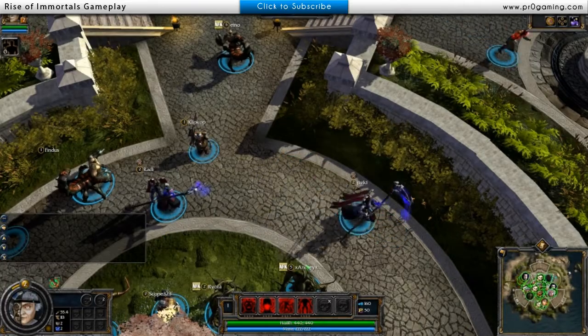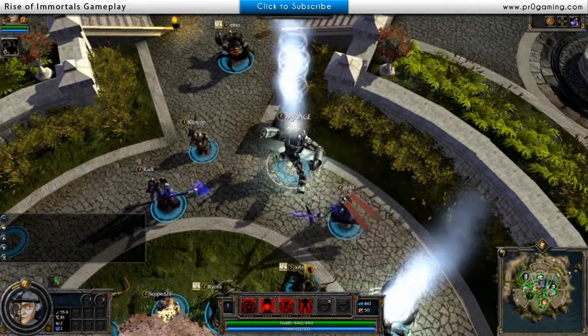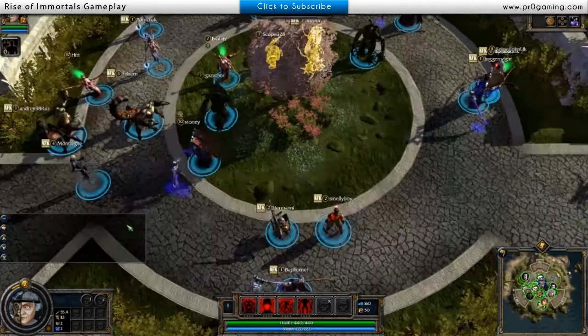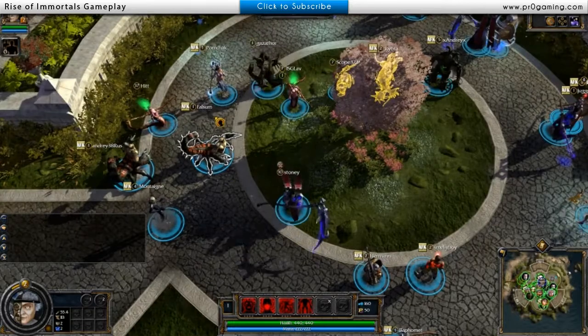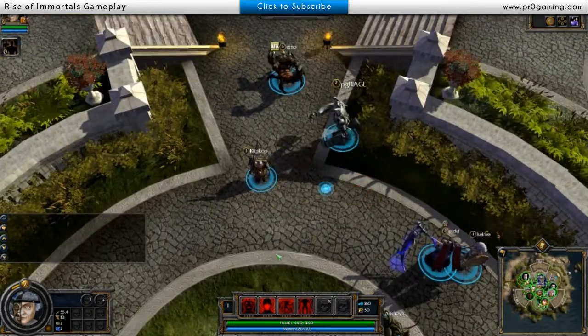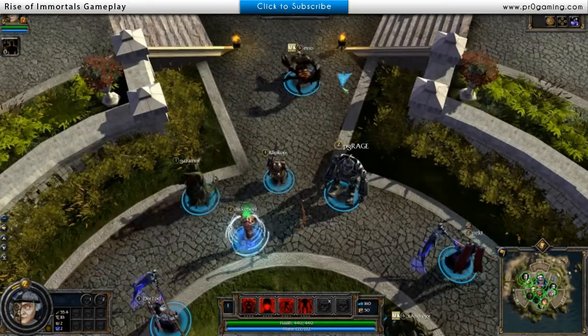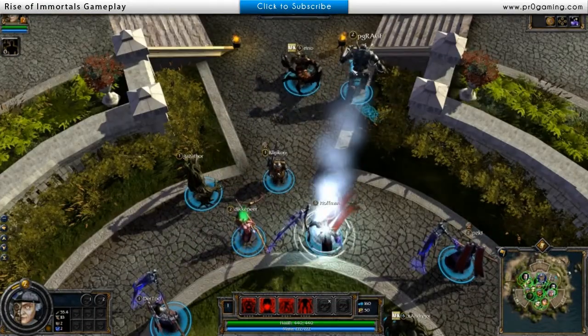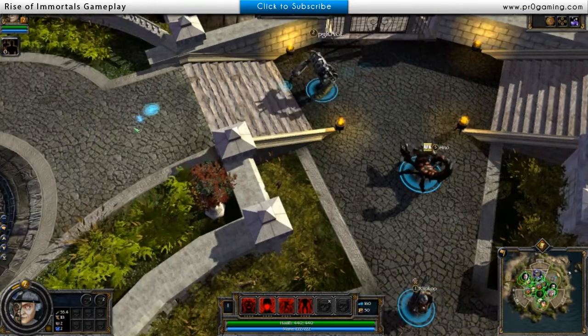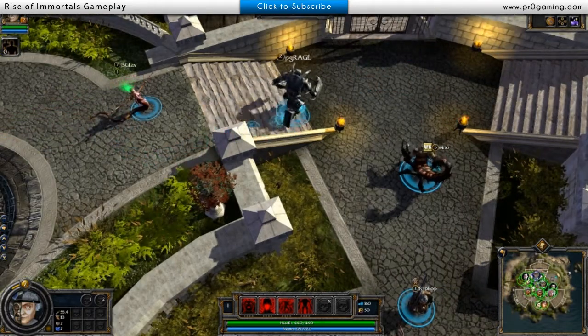When you spawn in, you spawn in as the character that you're going to be playing. It's kind of like World of Warcraft where everyone is just chilling around in Dalaran or whatever city. So when you go to queue up, don't think that you're going to be picking a different character — this is the character you're going to be playing with.